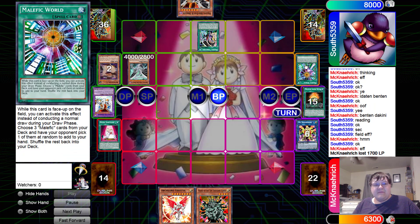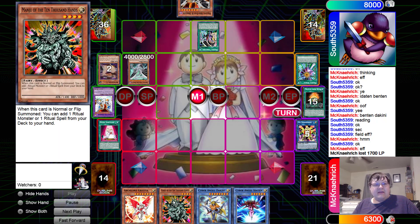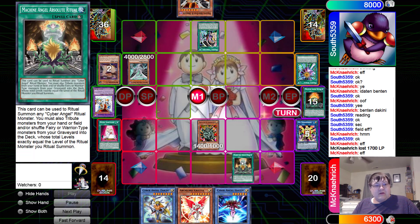You ever just have your field stopped by an Ash Blossom and be unable to play the game? That feels bad — but it's fine, it's just free Ash Blossom fodder. Turn passes back to us. We've got another E-to-10, Dakini, and the Manju of the Ten Thousand Hands, which should basically start getting us to where we need to be. We've got another Machine Angel Absolute Ritual.